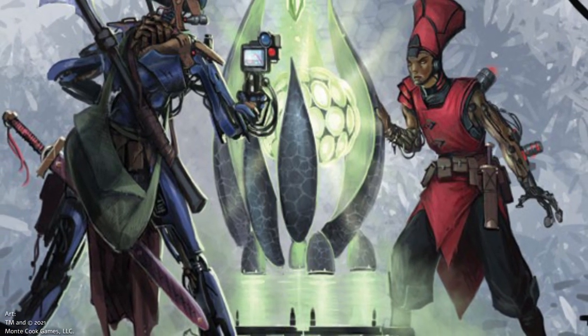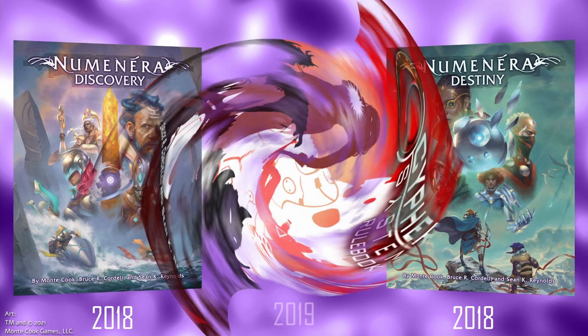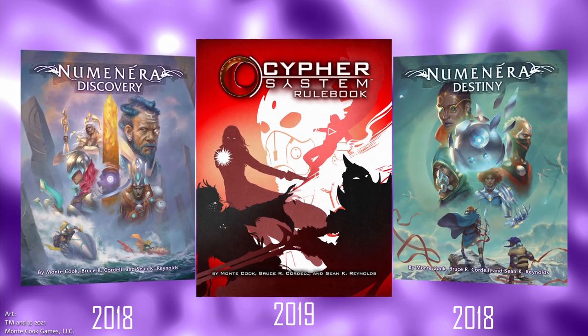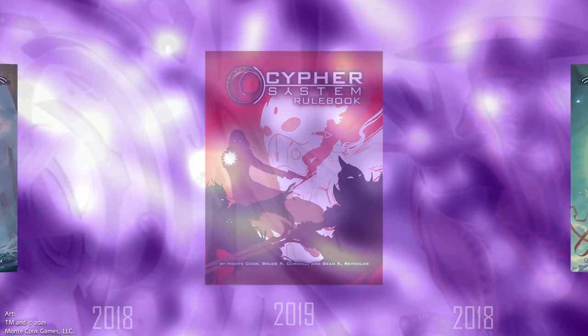As of the 2020s, however, much of the content in the first Character Options supplement either made its way into the modern Numenera Discovery and Destiny core rules or in the revised Cypher System rulebook, making it as a standalone supplement less unique in comparison to MCG's more recent publications.